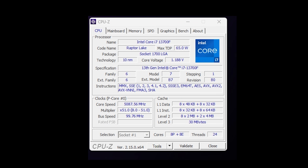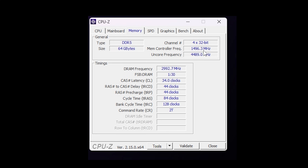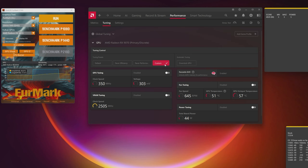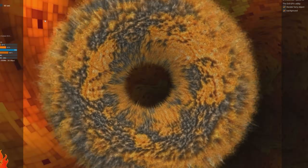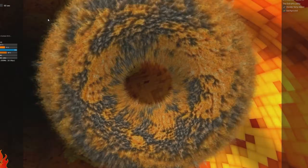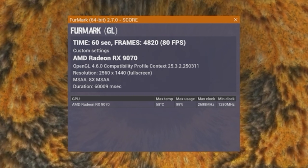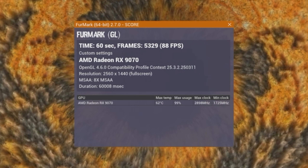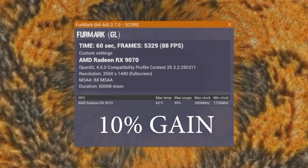Our RX9070 is running on an i7-13700F with 64 gigs of DDR5-6000. Starting with Furmark as a base, I slowly dropped the voltage and raised the power and clock speed, doing this several times and finally arriving at a plateau point. The base score of 4820 and 80 frames per second average was topped by a final score of 5329 and 88 frames per second average — a 10% gain overall.